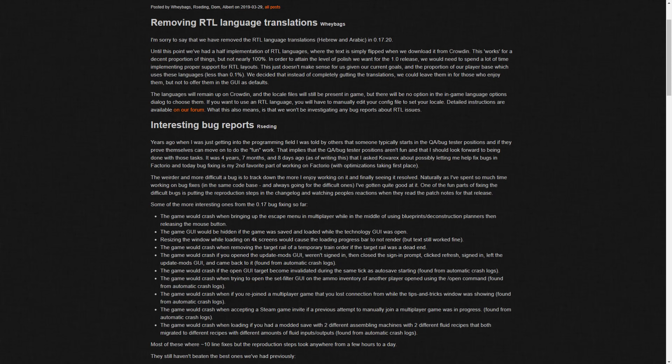Having spent so much time working on bug fixes in the same codebase and always going for the difficult ones, he's gotten quite good at it. One of the fun parts of fixing difficult bugs is putting the reproduction steps in the change log and watching people's reactions when they read the patch notes. Some interesting ones from 0.17 bug fixing: the game would crash when bringing up the escape menu in multiplayer while in the middle of using blueprints or deconstruction planners, then releasing the mouse button - a very specific case.